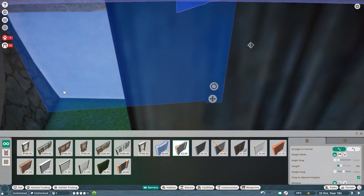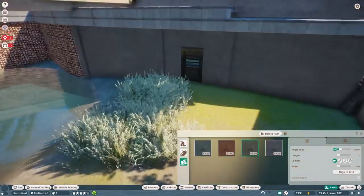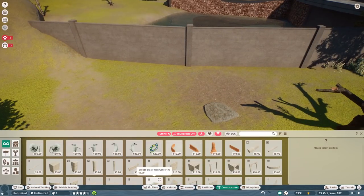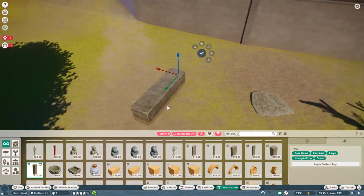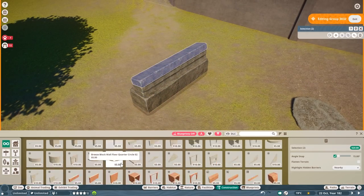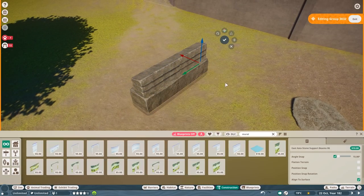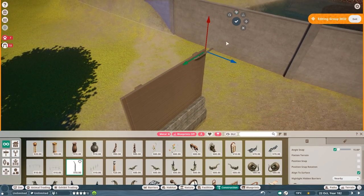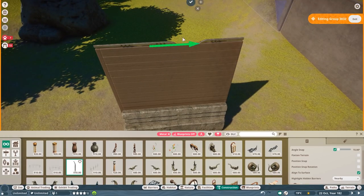They come as a full addition to the game with everything included — you get the Zoopedia entry, you get the different icons, you get the animal with juveniles. Some even have albinos, fur variants — it's everything. And with the Lynx especially, this is one of the best, maybe even the best mod so far.